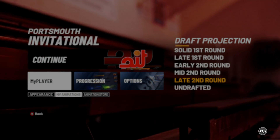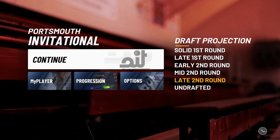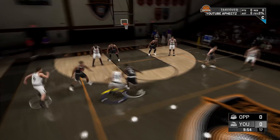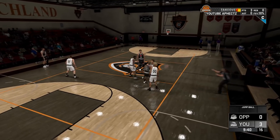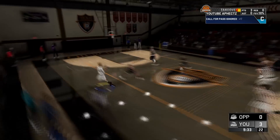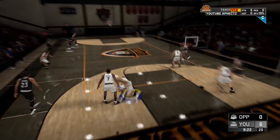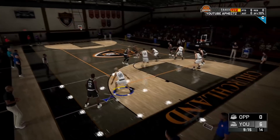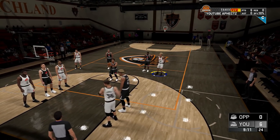BC giveaway winners will be announced at the end of the video, so stay tuned. In the Portsmouth game, run down and do a snatch back — flick down on the right stick when running toward a defender — then green the three in their face. Focus on your shot. You can hit a lot of shots with a 63 overall, and if you bump it to 70 you'll really be scoring — I ended up scoring about 48 with just a 63 and no badges.